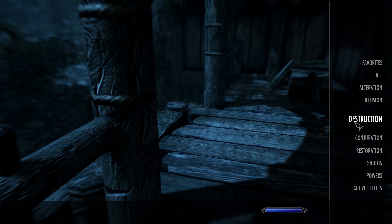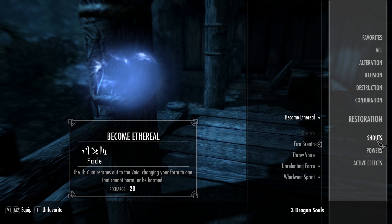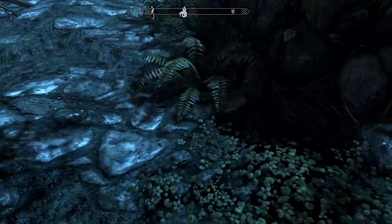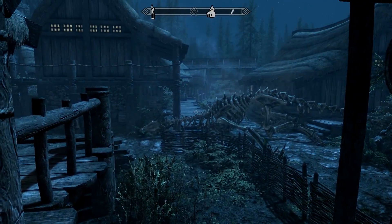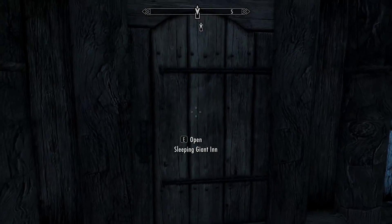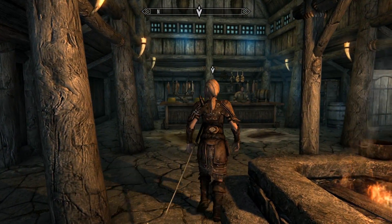Another thing that could be useful — the Throw Voice shout. You could use that during this quest. If you don't have it, it's not necessary, but you could use it to distract some of the enemies once you make your way up into the embassy. Anyway, let's talk to Miss Blade Gal — Delphine. Lead the way.